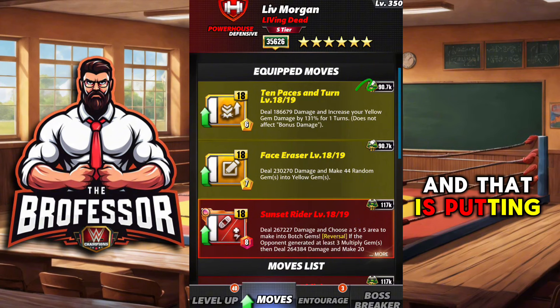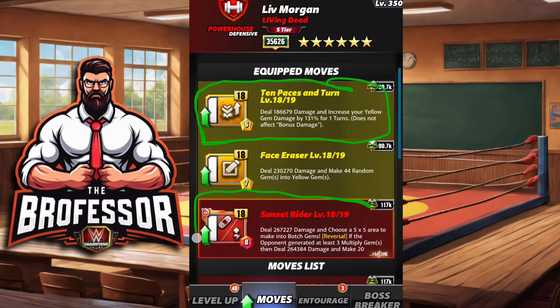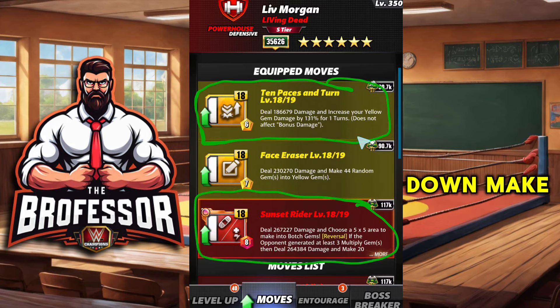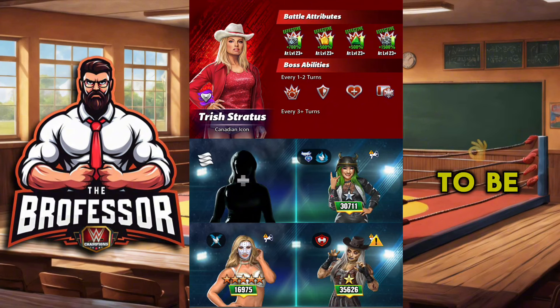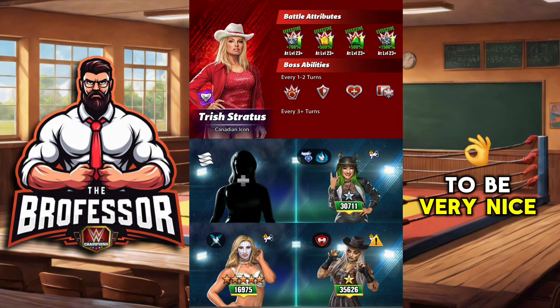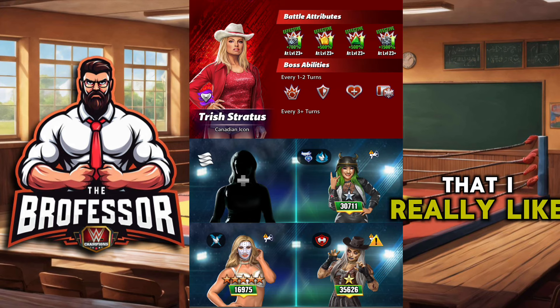What I think might be the best way to run her is actually to put your yellow gem damage down, put the botch gems down, and make 44 of them into yellow gems. That one is going to be very nice going forward this month — that's one thing I really like.